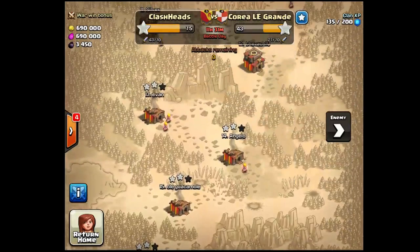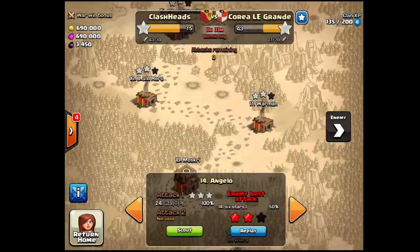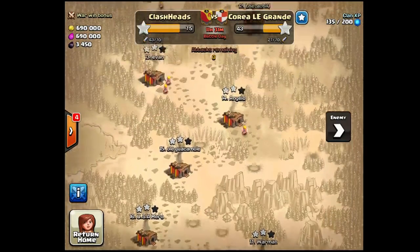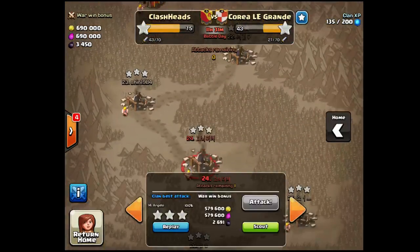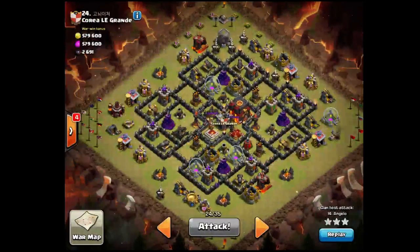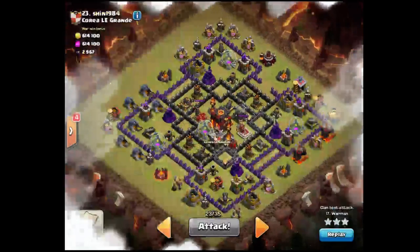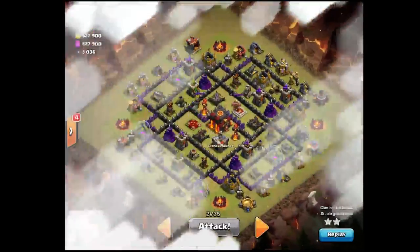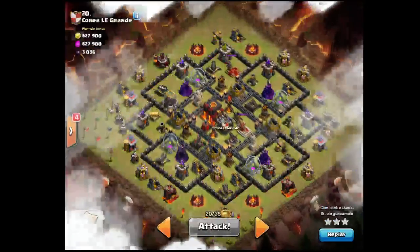I won't be showing you our bases, but our bottom 4, 5, down to 10s have level 1 Inferno Towers. On this side, just the 24th guy has level 1 Inferno Towers — the rest have level 2 or more: level 2, level 3 and 2. And at this point it's all level 3 Inferno Towers up here.